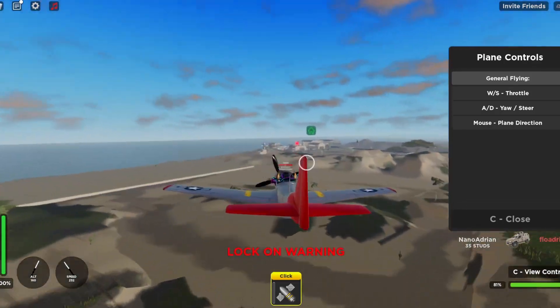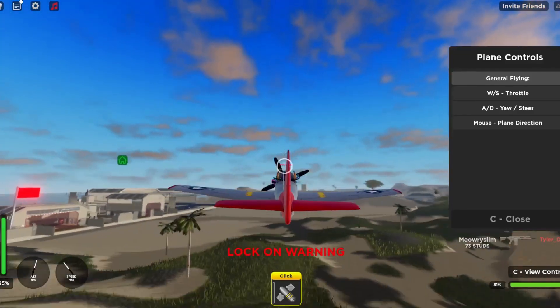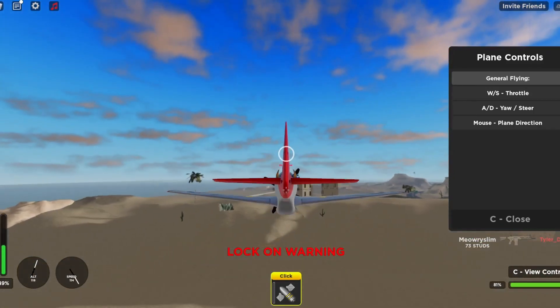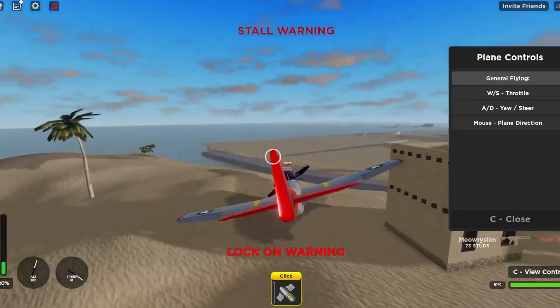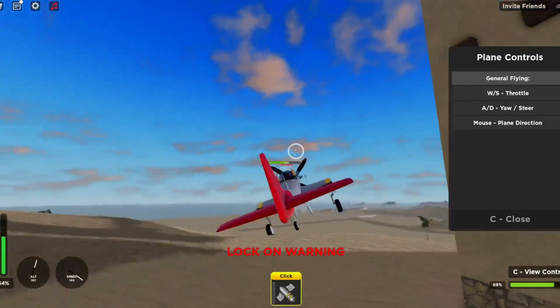That's basically it for the plane update. We can also talk about how to land. First I recommend slowing down, find a nice spot to land. If you have a stall warning, that means you're about to fall, and then you land. If you lose your wings, it's completely fine — you can still fly anyway.